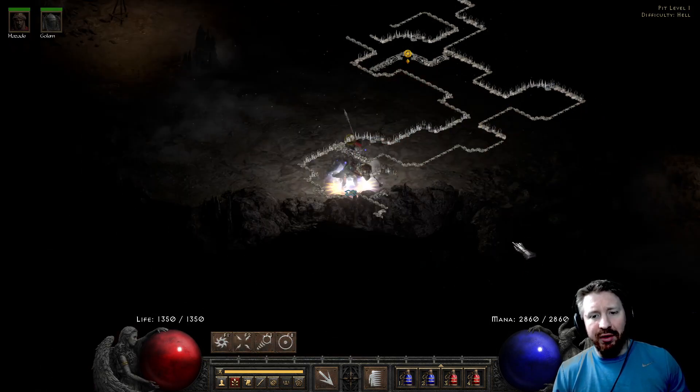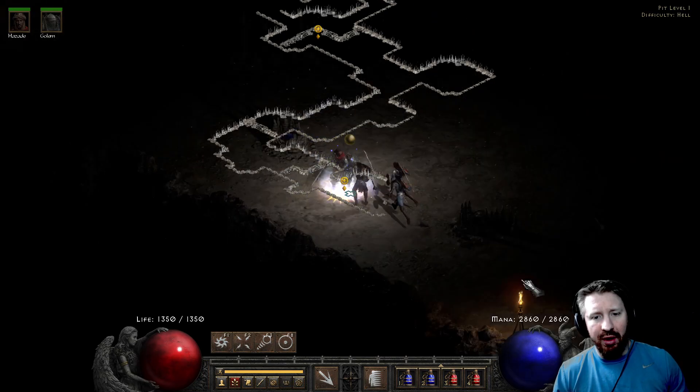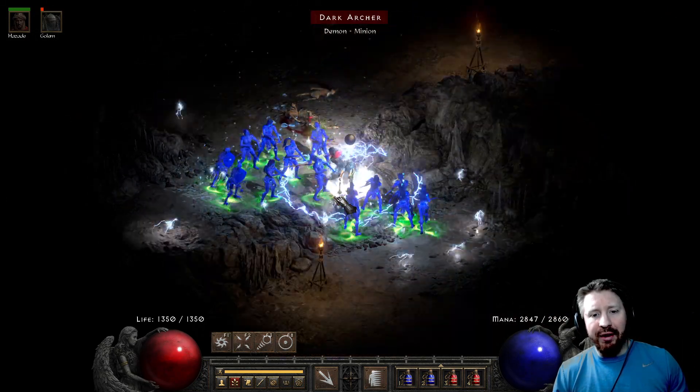As mentioned in previous videos, you are then taking advantage of that massive Pierce that Infinity offers — which is negative 50 to negative 55% to enemy Lightning Resistance. So if you wear that, you're gaining a ton of Pierce, and then you don't really need the Iron Golem.